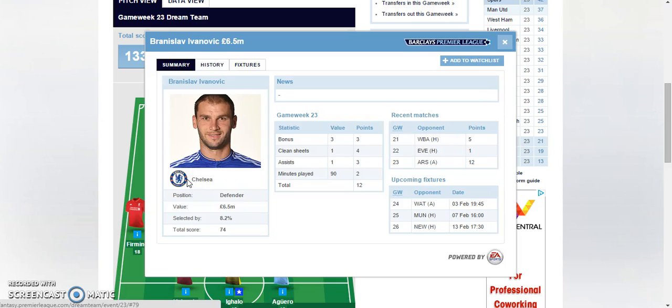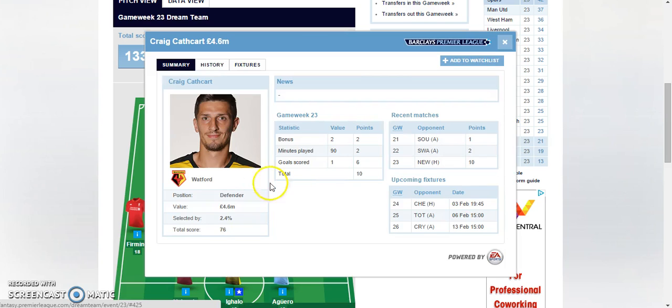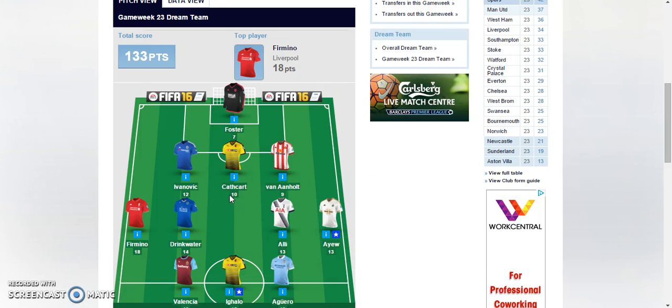Next up we got Ivanovic of Chelsea getting the clean sheet, assisting, and also the three bonus points. Great result for him this weekend after signing a new contract with Chelsea. So 12 points for a defender is really, really good. And we have Watford player Craig Cathert who scored a goal, getting six points plus two bonus points, totalling 10 points. That's really good for a defender.